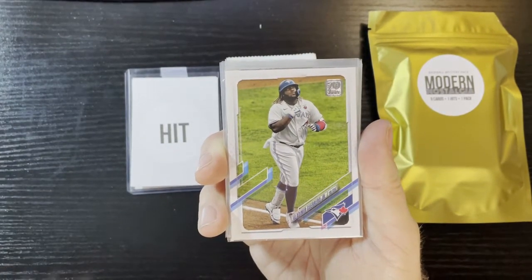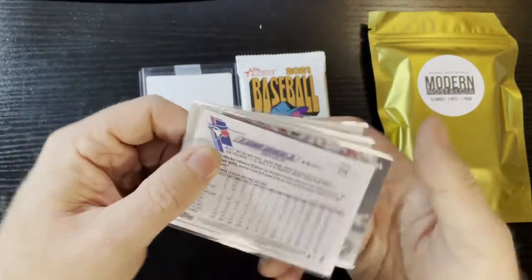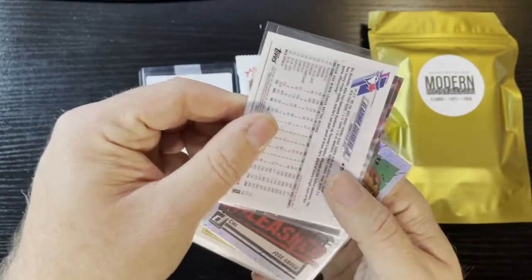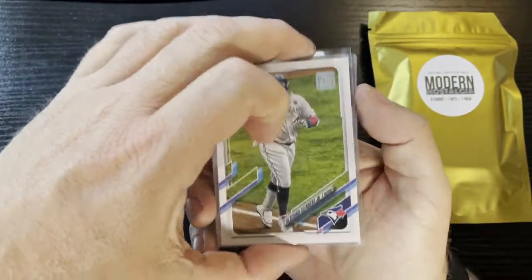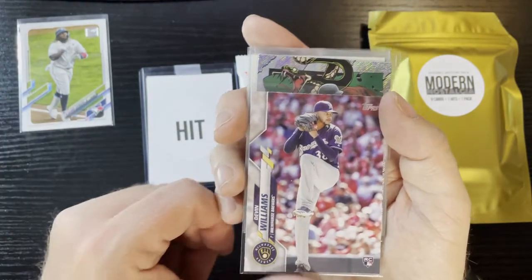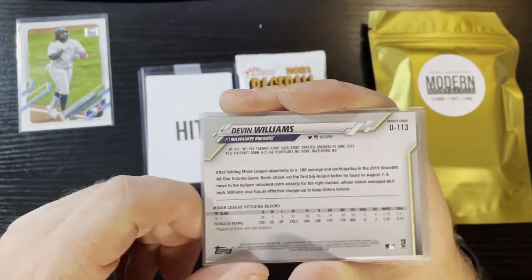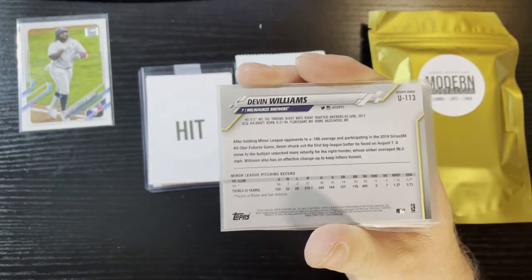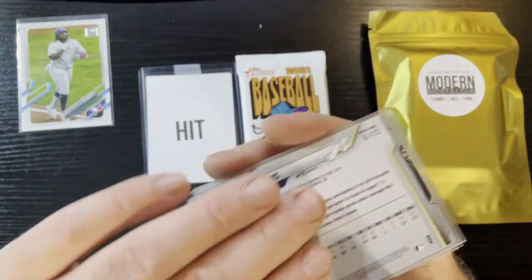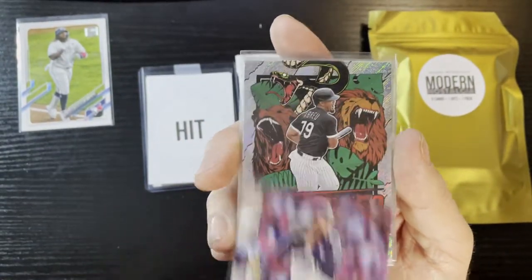We're gonna get a Vladimir Guerrero Jr. — that's a 2021 Topps card, Series One. We will take that all day long, he's a great player currently, from the Toronto Blue Jays. Up next we're gonna get a Devin Williams from the Milwaukee Brewers — that's his rookie card, a 2020 Update. Devin Williams, very nice, we will take that.